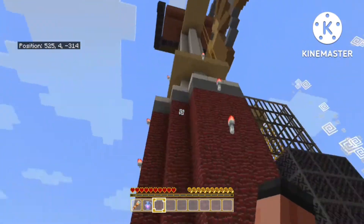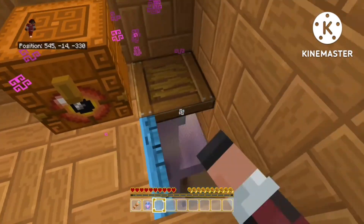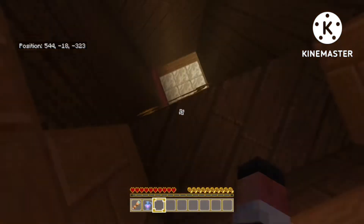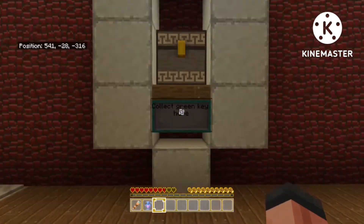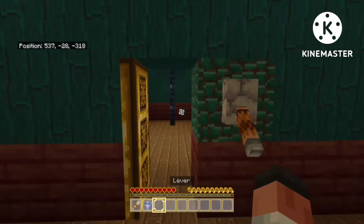Oh yeah, I need a black key. I see the green key. The green key — are you kidding me? That is not terrifying at all. I don't think I have any other keys on me. This is the green key, which is now called the lever.